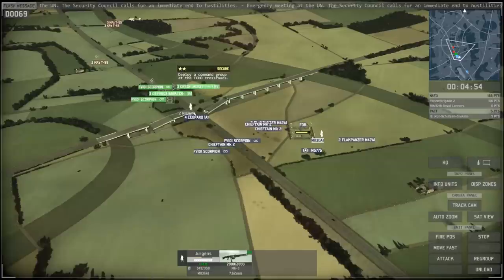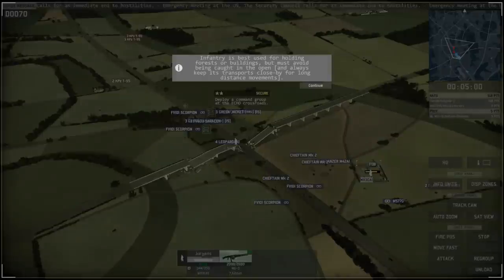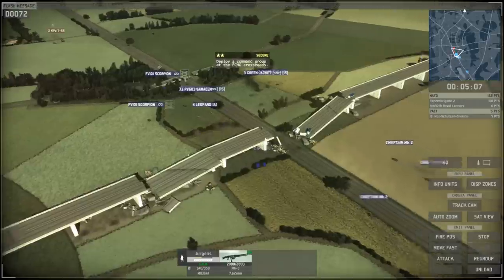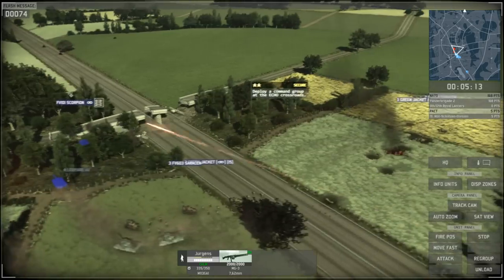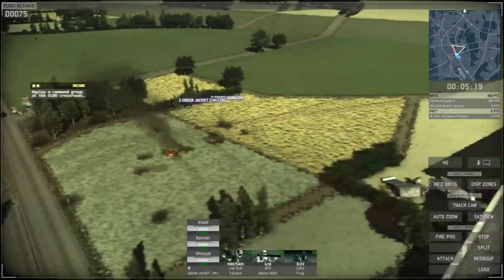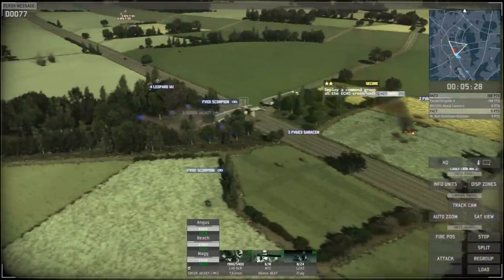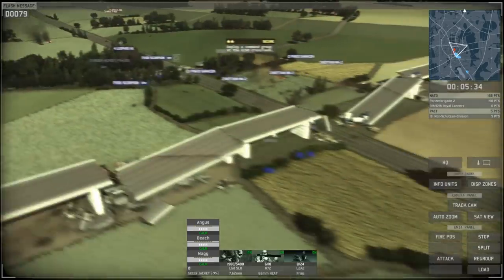The Leopards are German and the Chieftains are British — I'm able to meet up with them. I know infantry is helpful in a situation like this, and I do have a few infantry units I can utilize. But right now stopping this artillery attack is more important, which is why I'm sending the tanks in. I'll get my infantry up into the wooded area as well in case they push through.